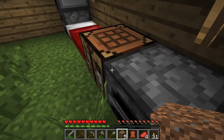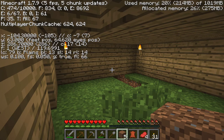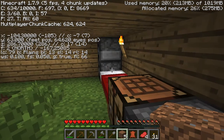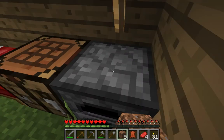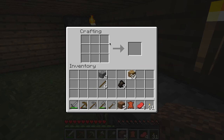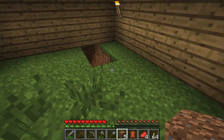Let me check something on F3. I thought it was like T for time or something because I was just wondering what time it was. It doesn't look like it shows it — if you guys know where it is please tell me. Okay, I've got 64 and three torches stacked — pretty good.